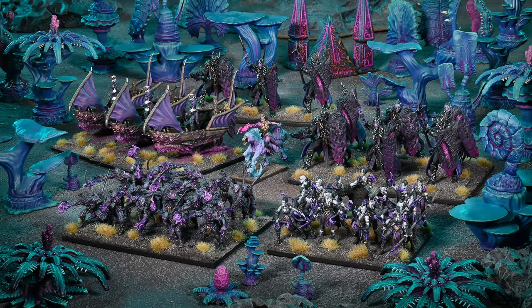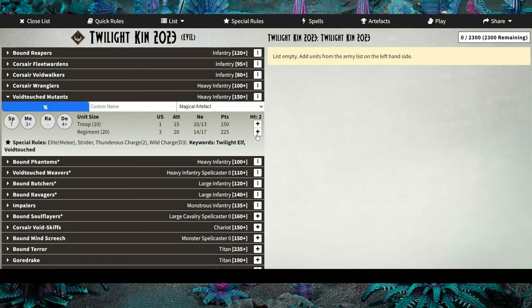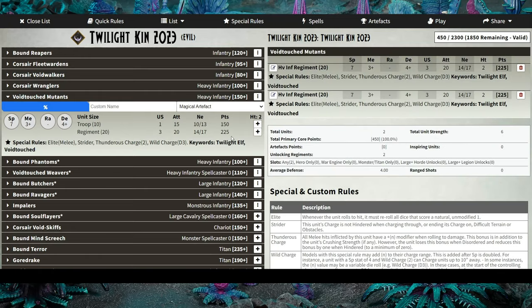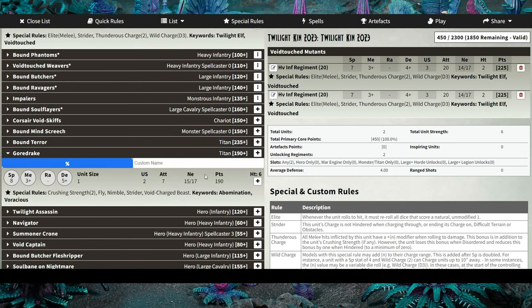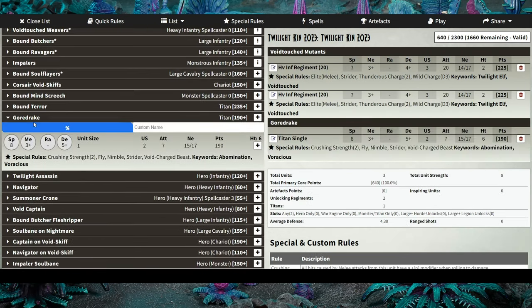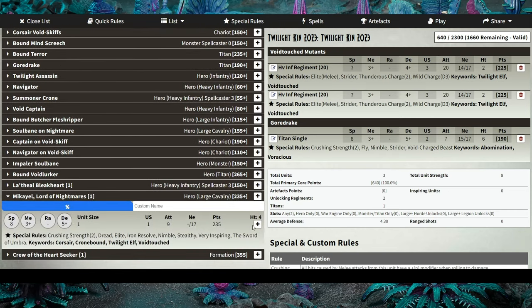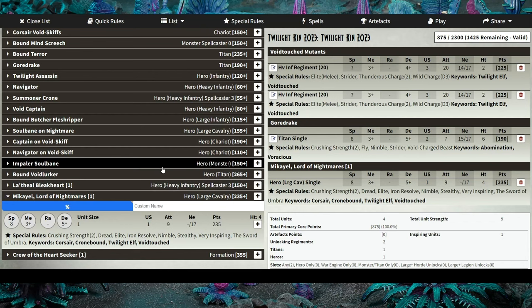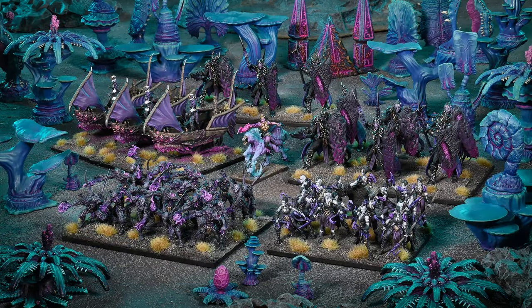That's it for the Twilight Kin Void Touched rules preview. The full list should also be on the Mantic Companion as of today, so go check it out and get your ideas going on how to build or defend against a Twilight Kin army. We've got one more video covering the Cronebound Night Stalker units in the list, including some additional synergies and options beyond just copies of Night Stalker units — stay tuned, thanks guys!